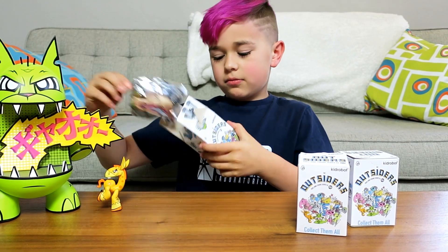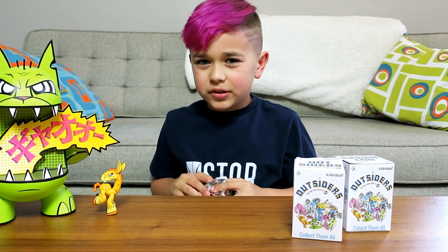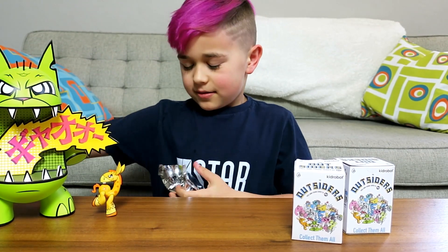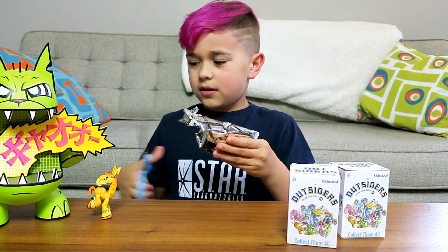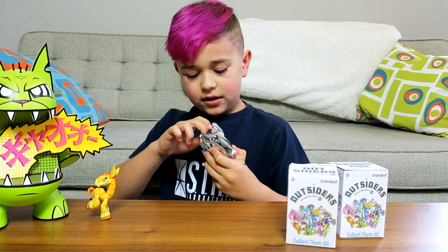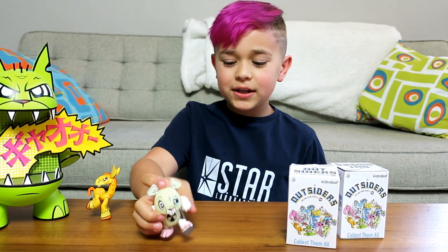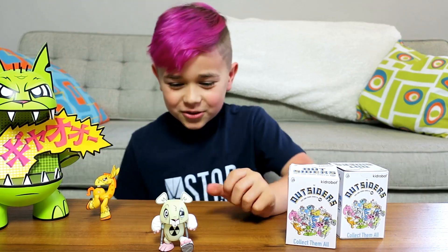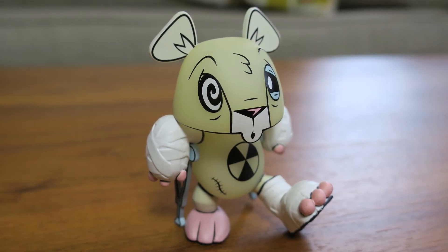I also really want the Nollie guy — he's like a little skateboard dude. Let's go ahead and open this up. Whoa, I see — oh, this guy is Granger or Greeter or something. That guy's so sad — he's a little like broken leg, broken arms.